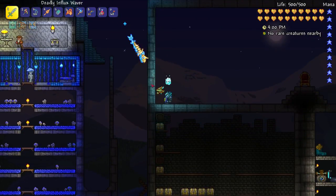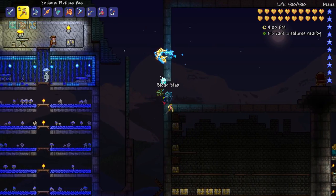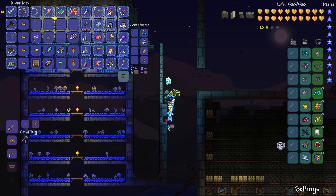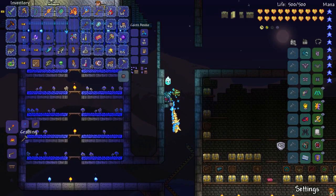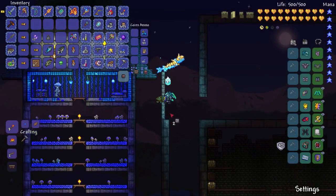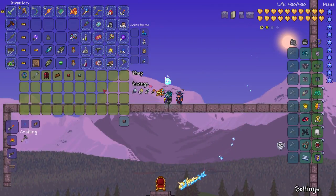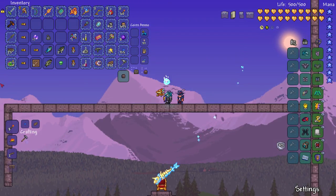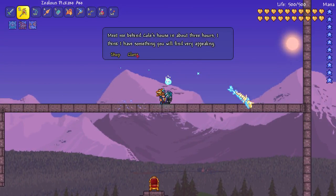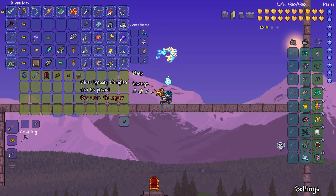Got a visitor — the traveling merchant decided to show up and hang out up top. He did actually have something that I wanted, and I bought three stacks of it. He has the dynasty shingles, the blue dynasty shingles, which is what we've been using for the roofs. I bought three stacks of them, and a stack is almost a thousand.